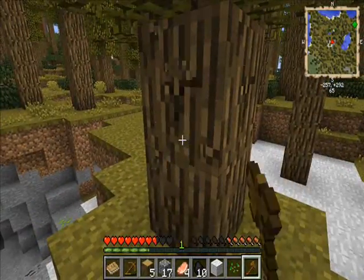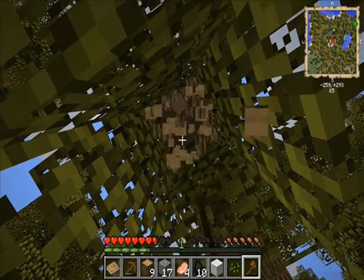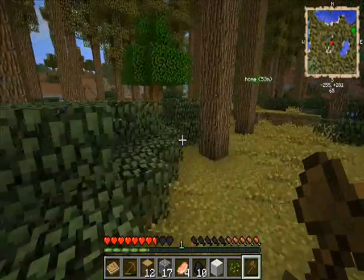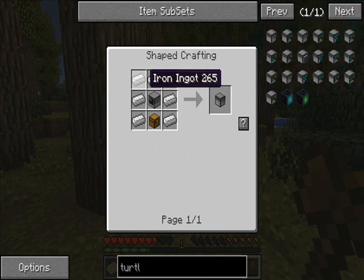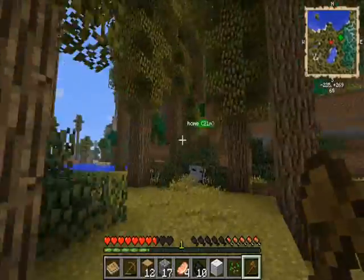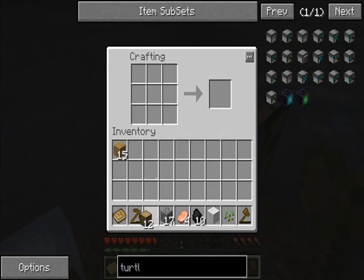I'll get into some Tinker's Construct stuff actually. These trees are way too big. I was thinking about a felling turtle to chop trees - do I have mining turtles? I need to make one. I think I have to give one a diamond axe. I need a turtle, which is made with a computer. The computer's made with redstone, so once I get some redstone I can get a felling turtle up and running. Okay, let's get started on Tinker's Construct then.